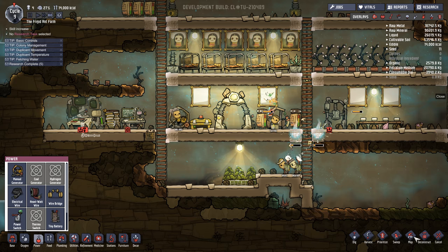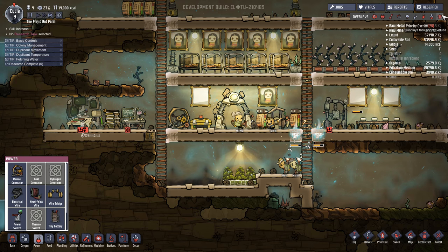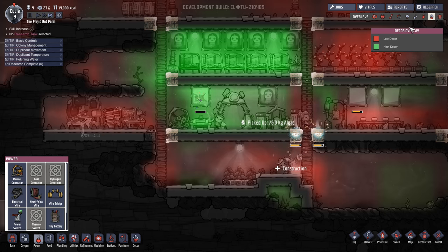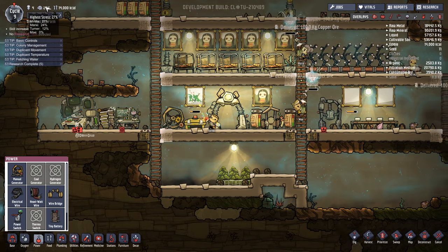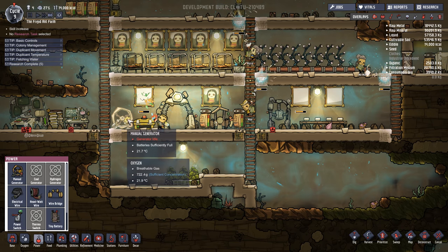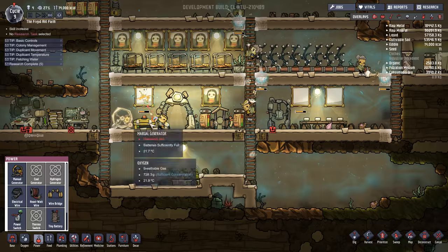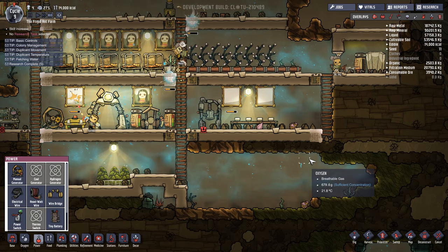We're delivering some water to the algae terrarium. Things are looking pretty good there. Trying to build up the gas permeable tiles. Finishing up some more artwork, which should be increasing our decor in this area, which over time will be reducing stress. You can see that Meemaw actually is reducing her stress as time goes on — probably because she spent so much time in the manual generator in a fairly decorated area that she started feeling a heck of a lot better about herself, which is good.